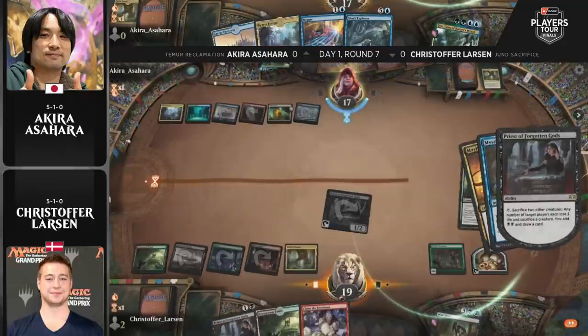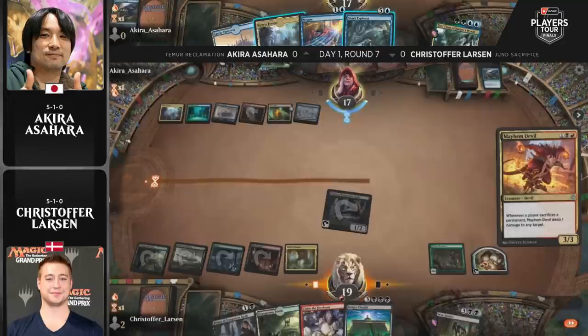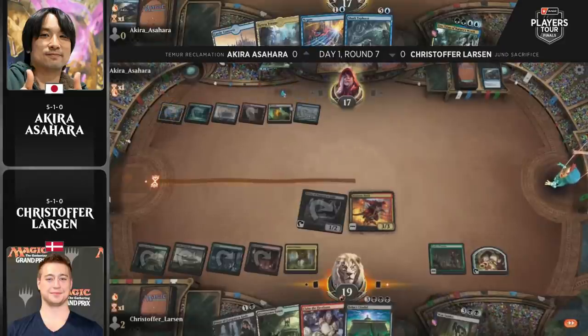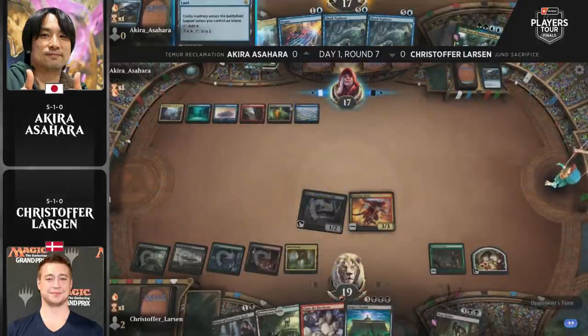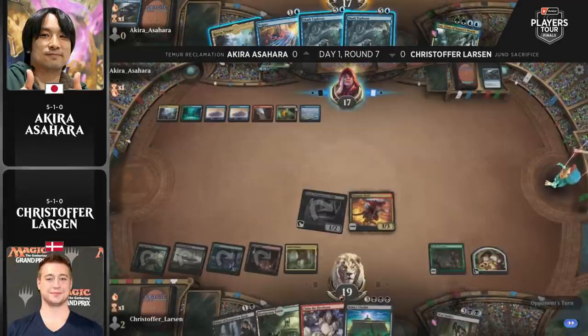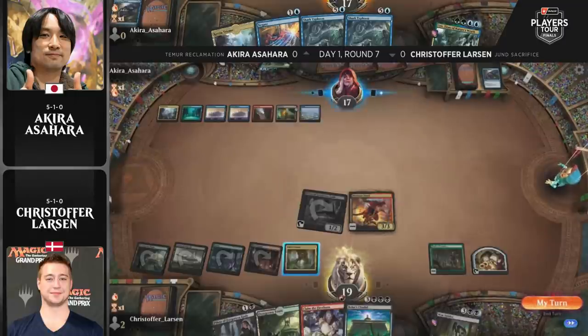We've seen that be the downfall of Teamer Reclamation players — they finally get Uro on the battlefield after a lot of work building up graveyard resources, and then it gets stolen. It gains life, draws a card, gets sacrificed, and they can't just recast it from the graveyard immediately. This isn't an older format with fetch lands filling the graveyard every turn; it actually takes real work. The Priests of the Forgotten Gods take care of the Spectral Sailor, shutting down that card draw engine.